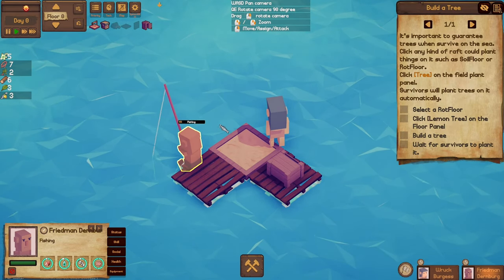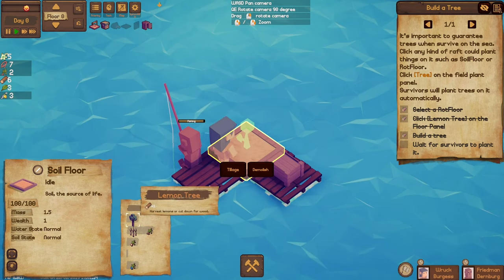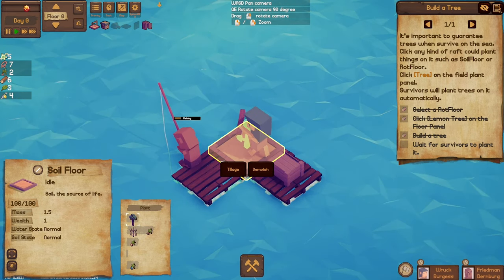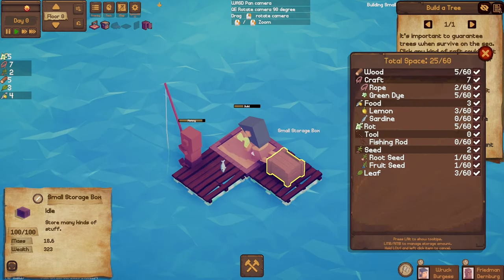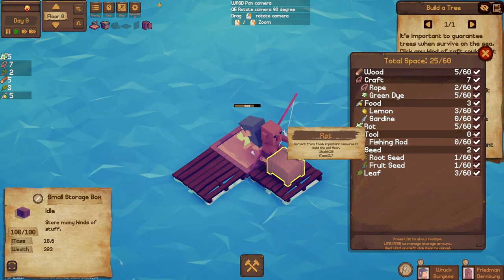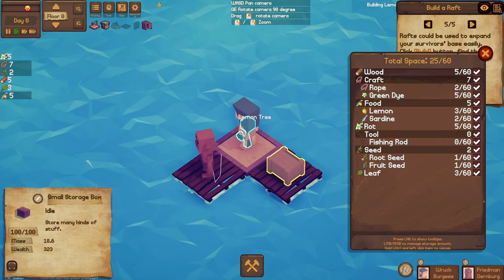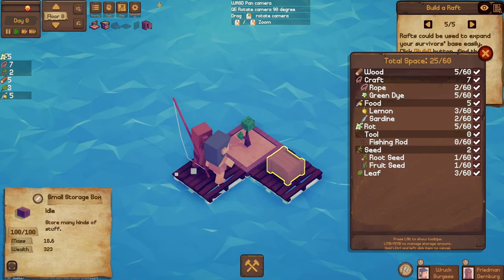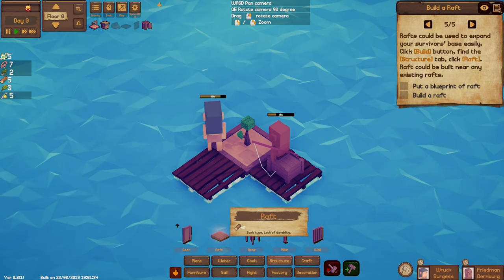Go fish over there. We also need to click on this and add a lemon tree to plant it again — you need something called 'rot floor' to build this. I've got some already — it's converted from food and it's an important resource to build the soil floor. With that done, we've got a lemon tree. Nice.